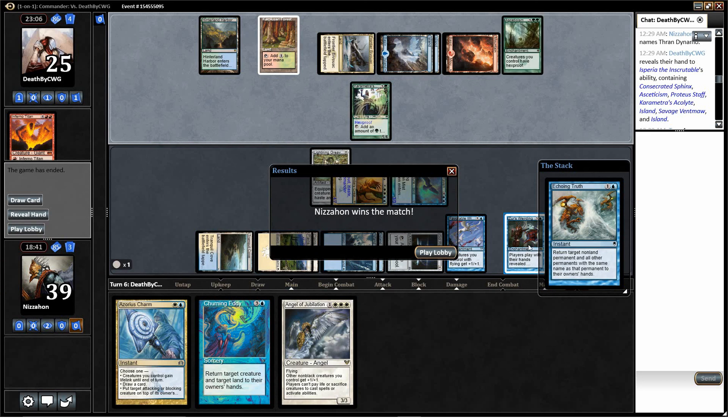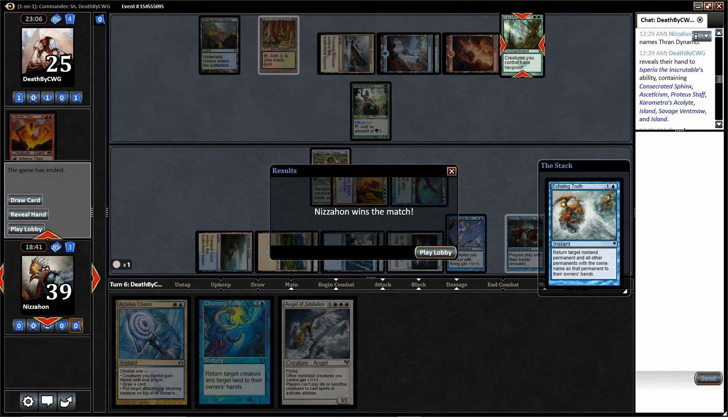Got to see what happens when the deck actually gets Xur's Weirding — doesn't happen all that often. If you're doing it, it's probably not a good idea to get Angel of Jubilation, obviously. I kind of overlooked that. Angel of Jubilation is good, just not when Xur's Weirding is in play. Anyway, thanks for watching — don't forget to like, comment, and subscribe.